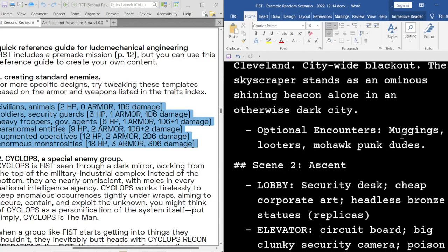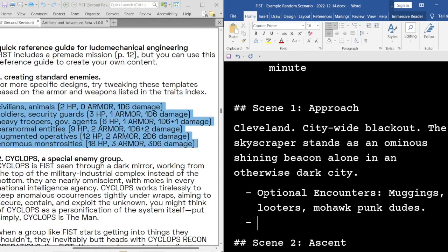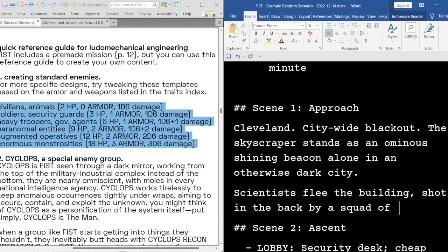As I look back at the first scene, I think it does need something more. There's no telling that the party's actually going to interface with any street crime stuff — like, they're not Batman. So instead: what if we have fleeing scientists? Scientists flee the building, shot in the back by a security team. I like that better. That invites the party to act — it's directly connected to the plot. They're going to want to try and save these scientists to figure out what's going on.